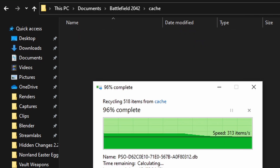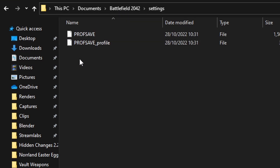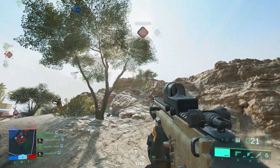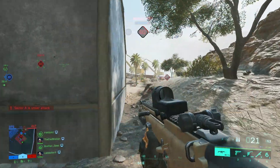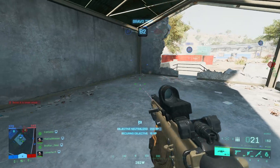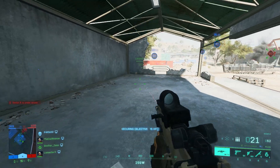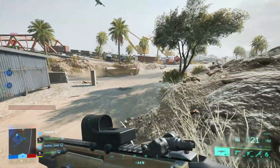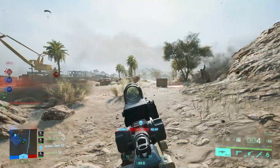While you are in the Battlefield 2042 folder, go one step back to Settings and make a backup of the two save files there. They store all of the changes you have made in the game options — graphics, controls, or accessibility — and it can happen that all of your settings are suddenly reset. Just copy these two files and store them somewhere else so you can recover them if needed. This happened to me a few days ago and I hadn't had a backup, so take this advice from someone who was quite frustrated about it.